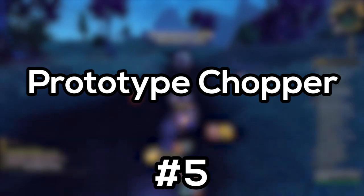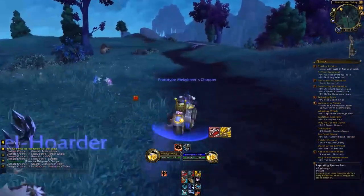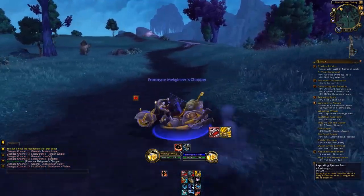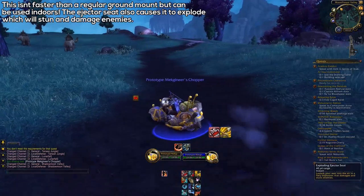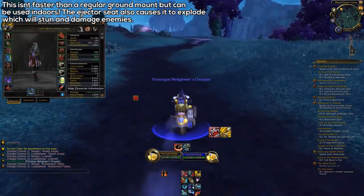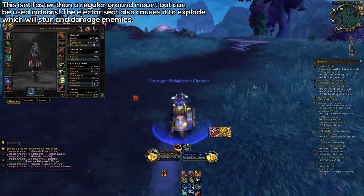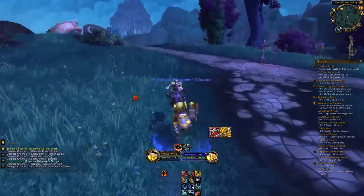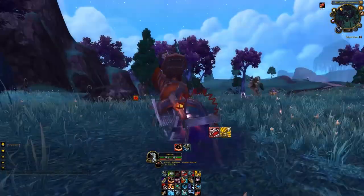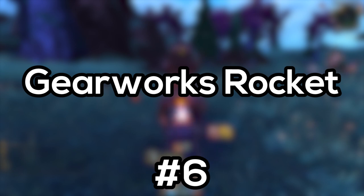Next, I'm just going to cover three things from the Gnomish Gearworks slash Goblin Workshop. The first thing is the Chopper. This is pretty nice, and it's actually quite similar to Shinri, just that it has a 30 second cooldown. However, it does have a limited number of charges. You've got the potential of having this appear if you have the level 2 version of the Workshop slash Gearworks. Next, we've got the Rocket. This also comes from the Gearworks slash Workshop, and it is only available at level 2.